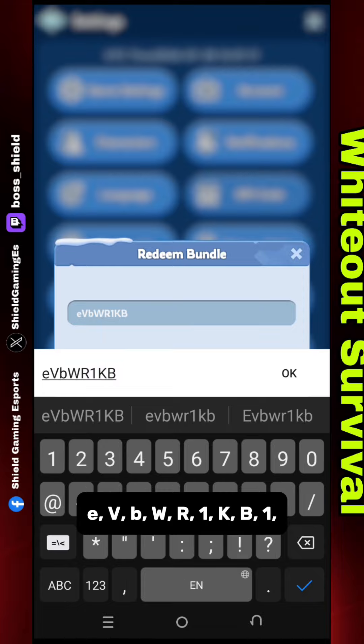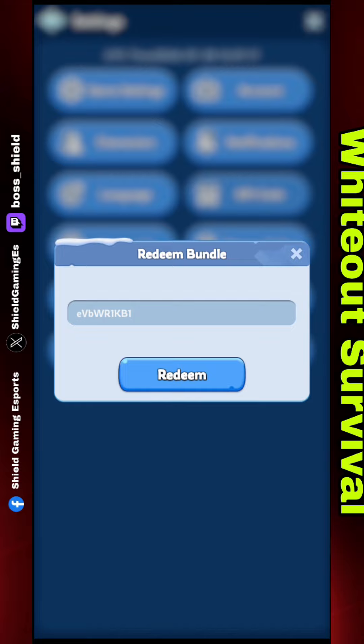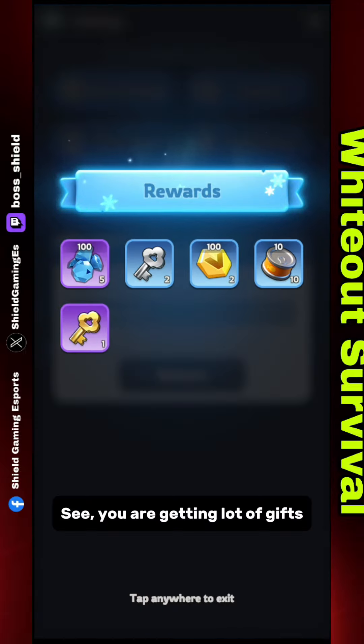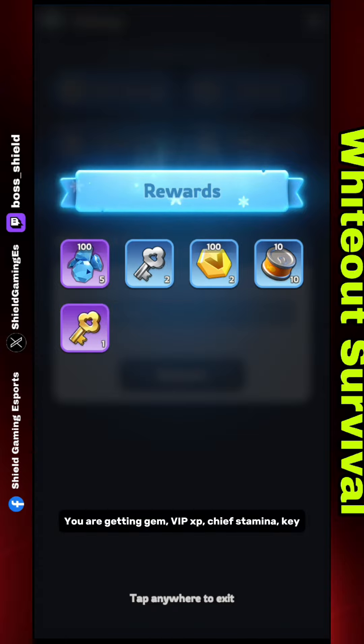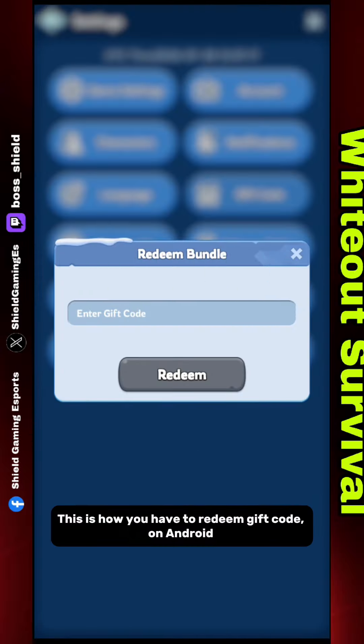Now type the gift code carefully: EVBWR1KB1. Now click Redeem. You are getting a lot of gifts — you are getting gems, VIP XP, chief stamina key. This is how you redeem a gift code on Android.